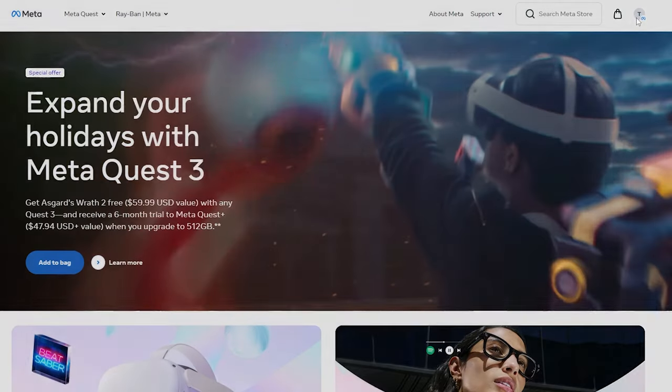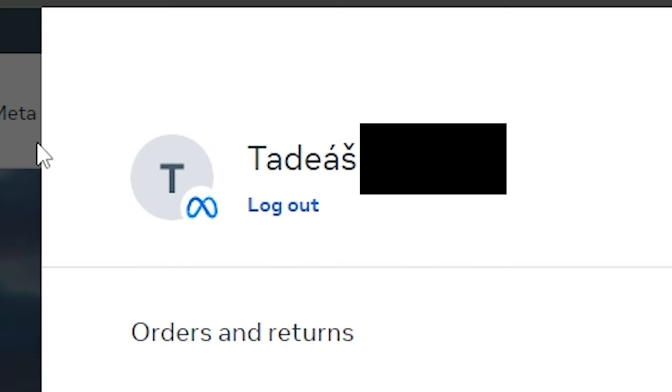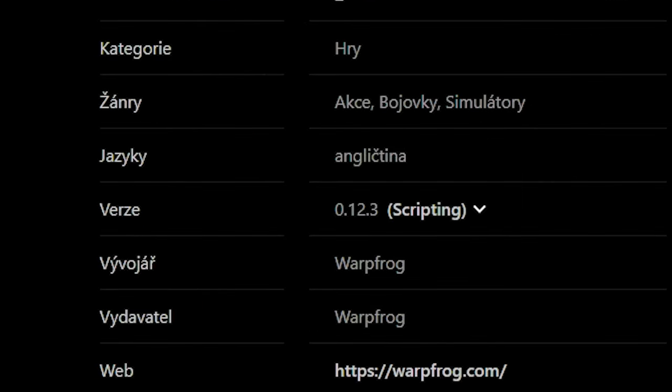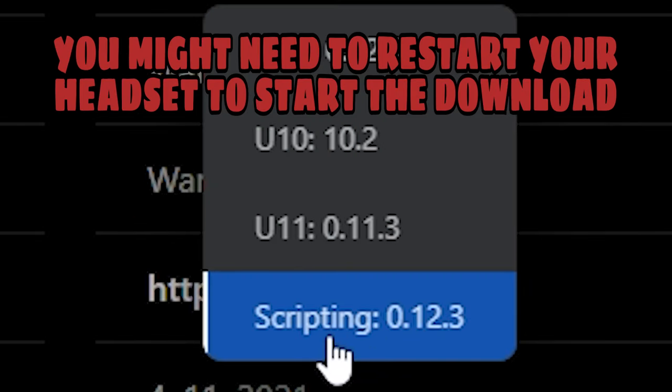Go to the Metastore page — good luck pronouncing that — log into the same account that you use for your headset. Go to the Blade and Sorcery Nomad store page, scroll down to version, and select 0.12.3 scripting.